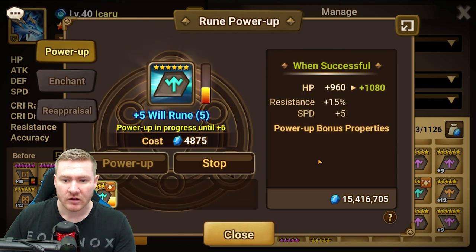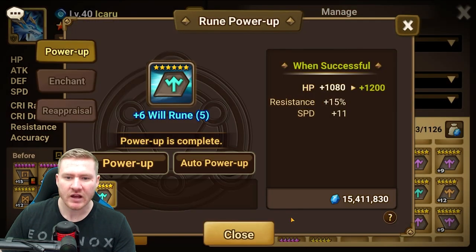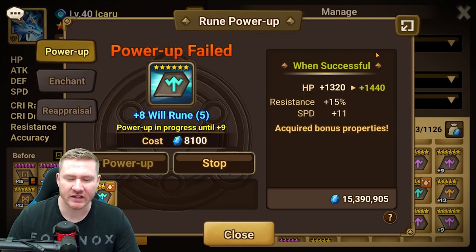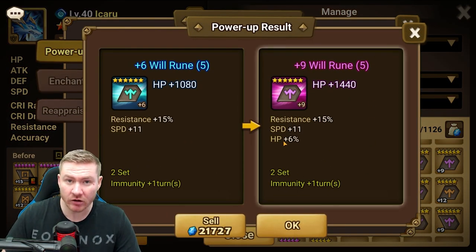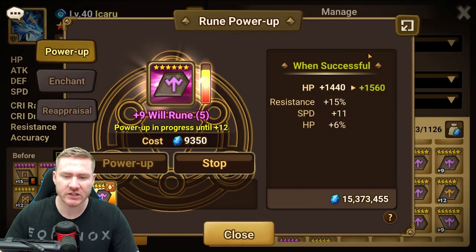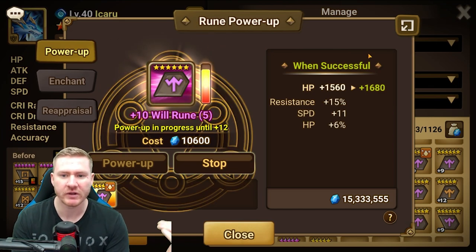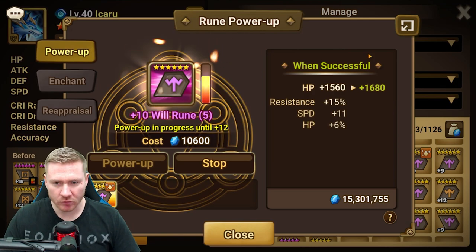I'm not automatically going to sell it. I'll go ahead and take it to six and see what it does, and we'll probably continue to take it up. A double on resistance — that's quite a bit of resistance too, and in a Will rune maybe I'm going to want that. These subs together are not really all bad. I would have preferred to double up on speed, but let's see what happens. I'm looking for something that's not a flat stat ideally.